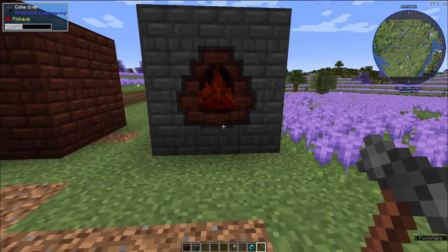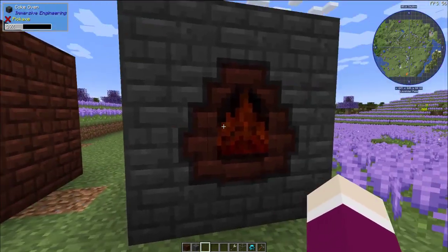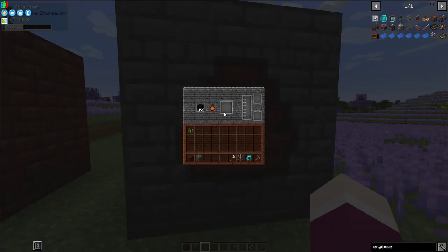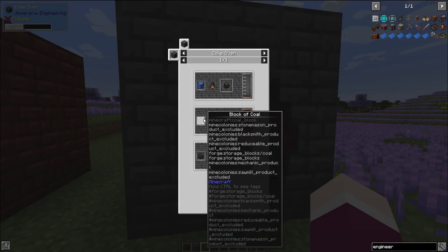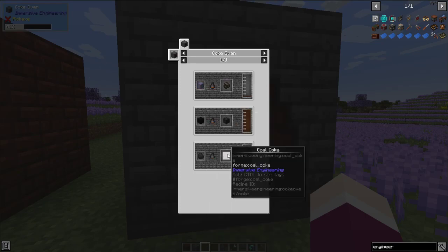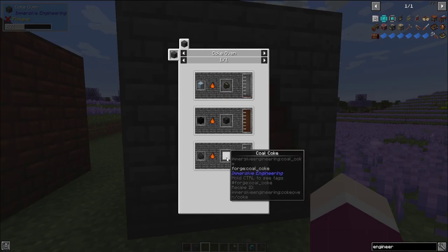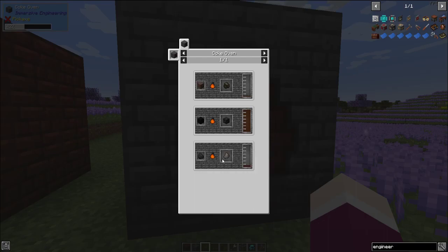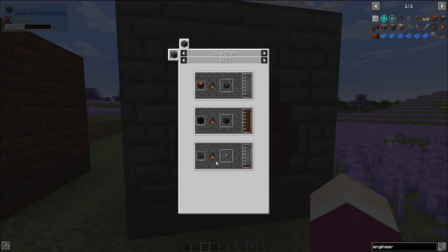The reason you're doing this first is because you need two things it supplies. The first is coal coke — a refined form of coal. You can smelt blocks of coal, which turn into blocks of coal coke, or just coal, which turns into coal coke. You can also smelt logs to make charcoal. Early on you'll probably just be turning coal into coal coke. The nice thing is coal smelts eight items, while coal coke smelts 16 — double the efficiency — so you can use it as fuel for your furnaces and machines.